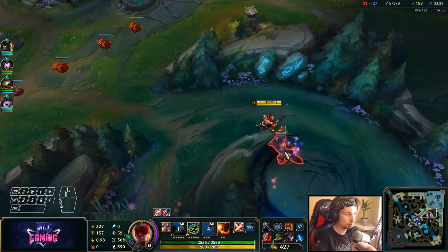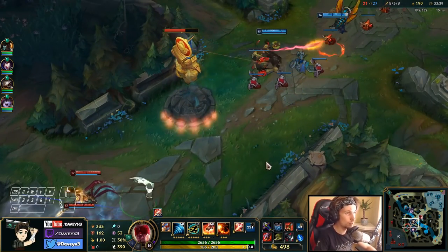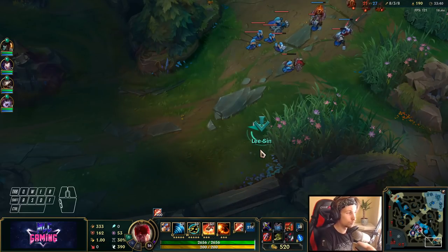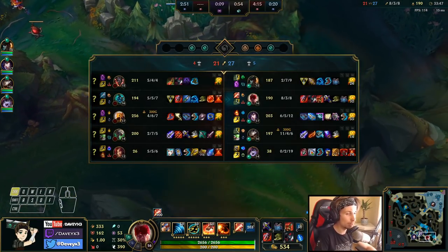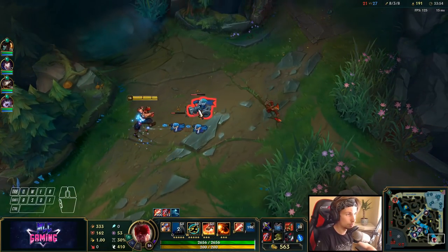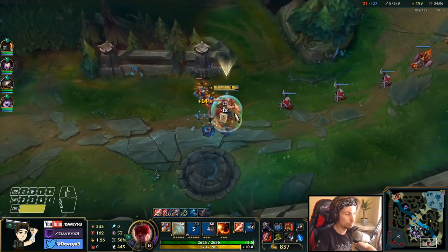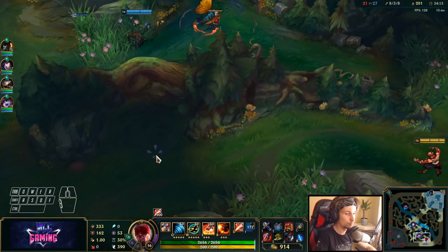Also reaching level six right now. Now it's only a matter of grouping mid lane, pushing all the way, and forcing bot lane. We have to force bot lane right now. If we force bot lane and then rotate to dragon, we'll have the last dragon which will make us even stronger. Pushing down this lane as well — very nice. Dragon will spawn in 30 seconds, which will allow us once again to be insanely strong.